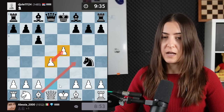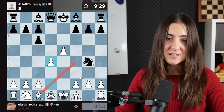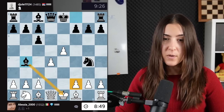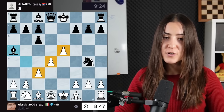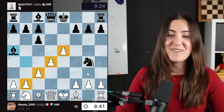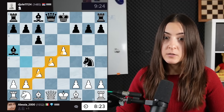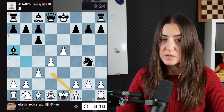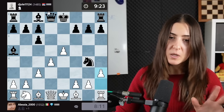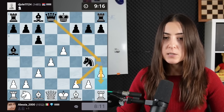It feels natural to play d4, controlling the center, supporting the pawn on e5, and letting this bishop be happy. If the queen goes there to defend this pawn, there's a check I could cover in many ways. I'll do it with a pawn because now I have connected passed pawns. I'll keep developing — either bishop there or bishop d3. I'm also thinking about h3 just to send this knight back. Let's play h3 first because I don't want trouble after queen h4 attacking h2 and f2 at the same time.